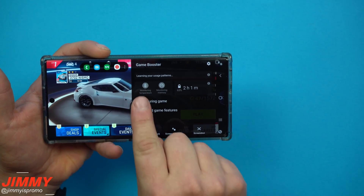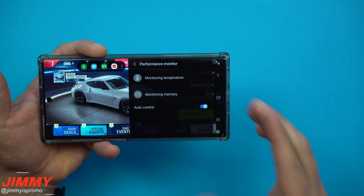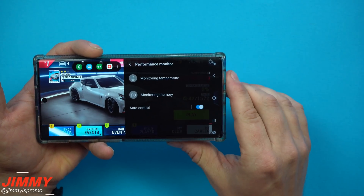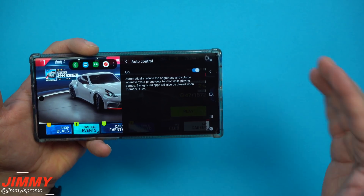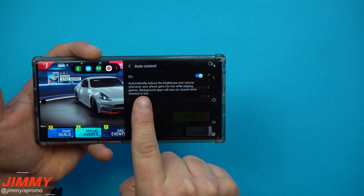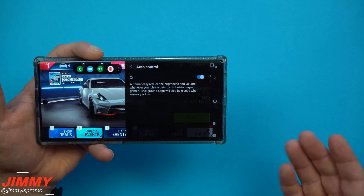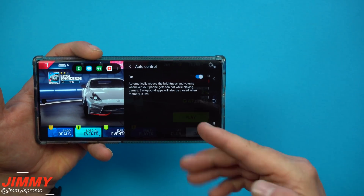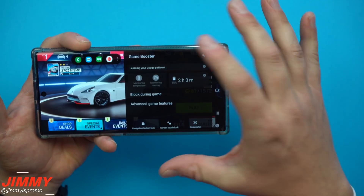The Game Booster measures battery consumption and estimates how much battery time you'll have playing this game. Right now I'm sitting at 65% - it's still learning my patterns, but it estimates I'll have somewhere between two hours and one minute of play time. Then you have two other icons: monitoring of temperature and monitoring of your memory. Auto control, when toggled on, automatically reduces brightness and volume whenever your phone gets too hot while playing. Background applications will also be closed when memory is low.